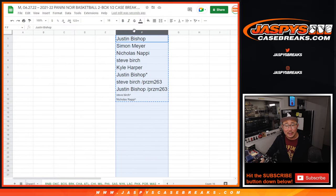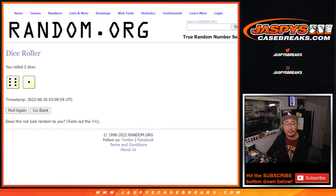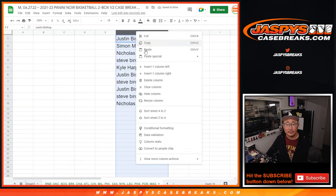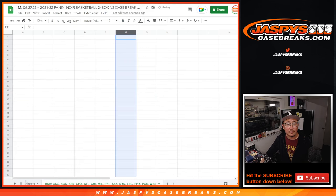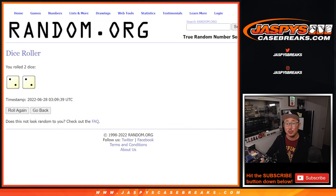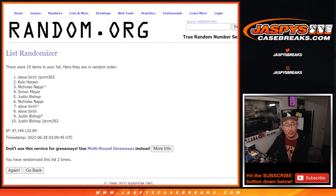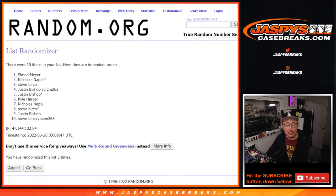Now we can do the randomizer itself — we can actually delete this list now. There's Steve and Nick again. Second dice roll, names and numbers gonna be randomized. Hard four, two and a two. Counting one, two, three, and four.